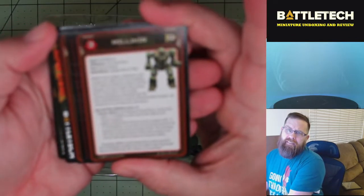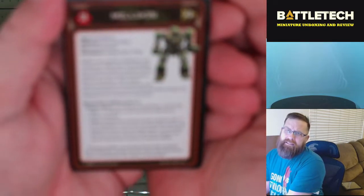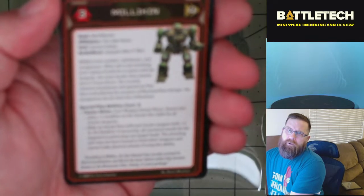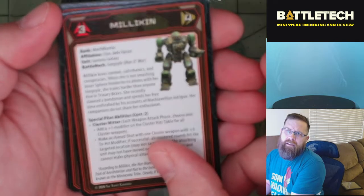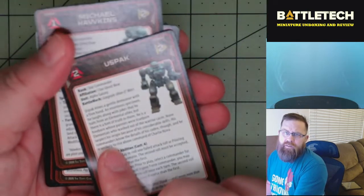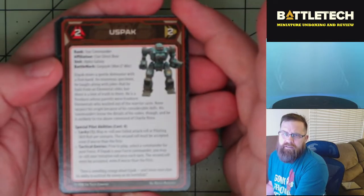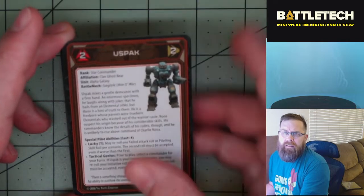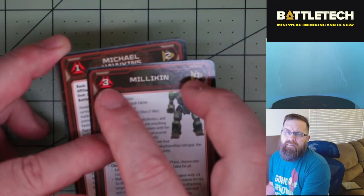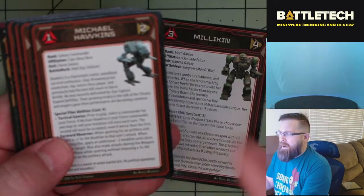As always, we do get a selection of cards — the pilot cards for the mechs in question if you're going to play a regular game of Battletech. You're going to get a card that is double-sided and has entries for two different factions. In this case, we've got Ghost Bear and Jade Falcon. You get a pilot name, and you also get their gunnery and pilot skill, basically giving you an idea of how good the pilot is.